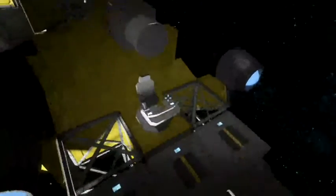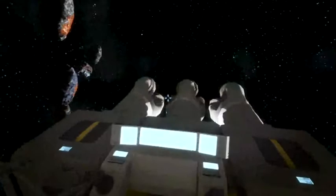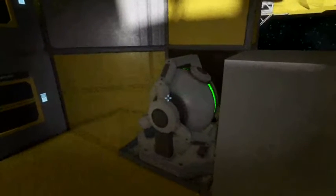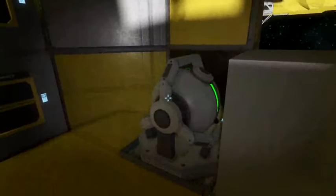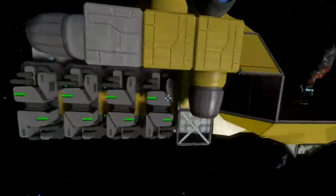We have your standard cockpit. You'll note the lack of glass — let's just say the breeze in your face is quite exhilarating. We have a standard, high-range, overclocked ore detector. We have your gyroscope, which has been moved to the interior of the ship to make it much more reliable, much safer, much less likely to get knocked off your ship.